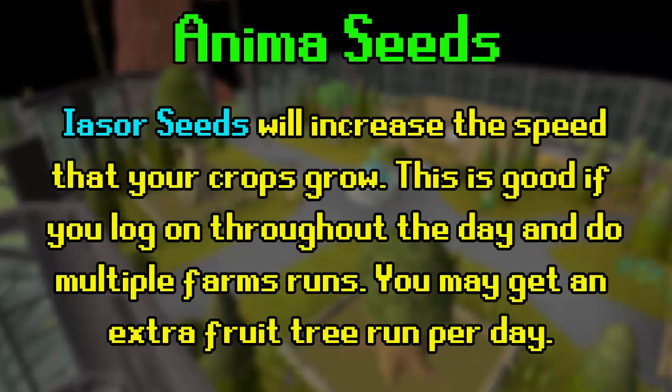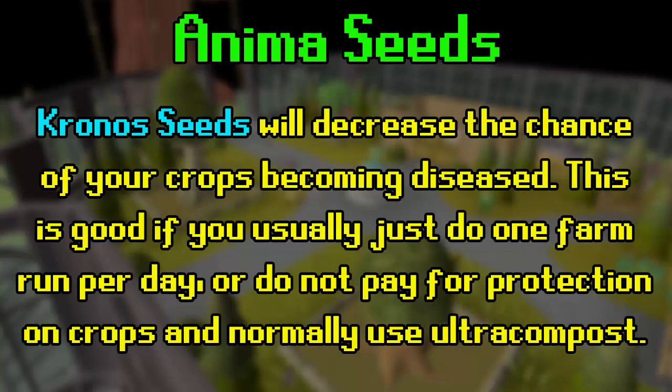For anima seeds, obtained from the Hespori boss: there's no need to use Attas at all, since you won't benefit from any increased yield. Iasor seeds increase how fast all of your patches grow, which can be quite useful — for example, it may allow you to get two fruit tree runs per day, and will also grow your hardwood trees faster. So if you're someone who logs on throughout the day and does multiple farm runs, Iasor is the one to use. Kronos, on the other hand, decreases a patch's chance of dying, which is great for guaranteeing rolls at the pet — use it if you're not paying for protection on most of your crops.